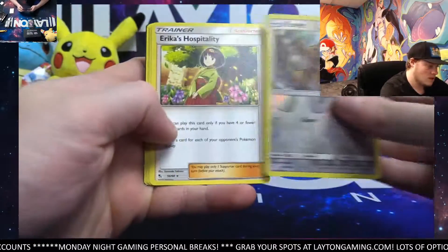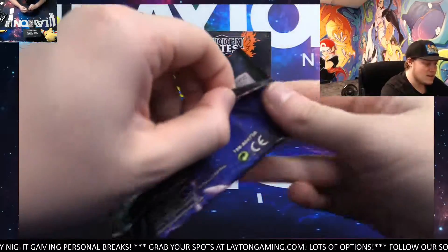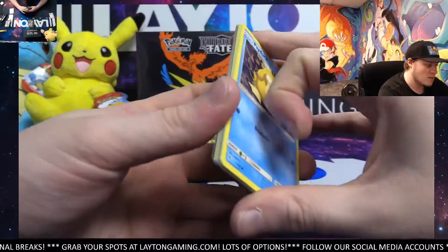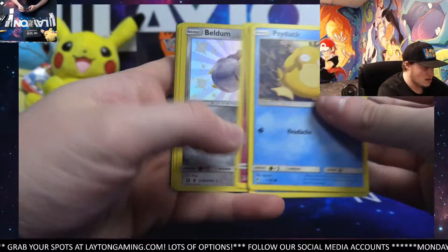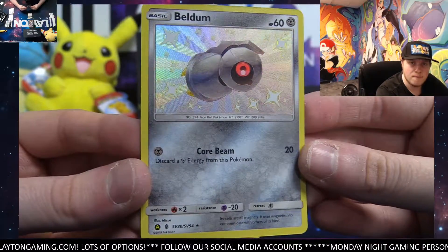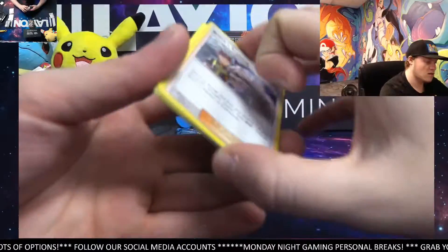Reverse Eevee. Erika's Hospitality. These are two of my favorites for sure. Hidden Fates ETVs, Canto Power Boxes — within the last year or so, I would say these are two of the products I've ripped the most from my collection as well. Beldum shiny — cool one there. I like the gray with the very silvery-looking hollow shiny. It looks nice, really clean. We'll always take shinies. There's Brock's Training.